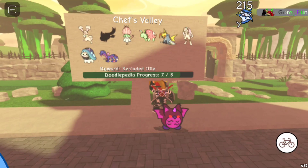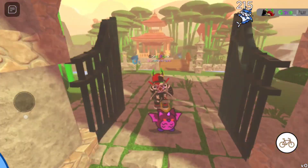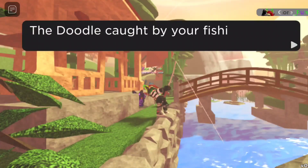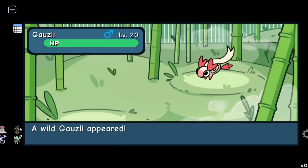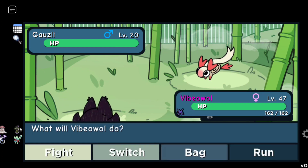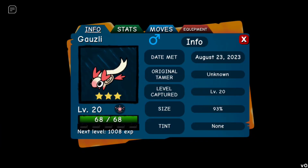The last new fishing doodle is at Chess Valley — you can see it on the board as fairly common. Just go to the middle where the bridge is and reel it in. This doodle is Godzilla, a pure Mine type, and you can only get it by fishing at Chess Valley. It actually looks pretty cool — not bad for a Mine type fishing-only doodle.